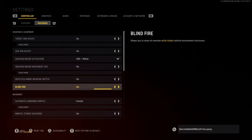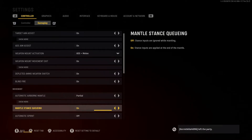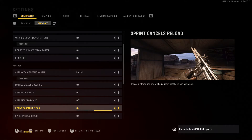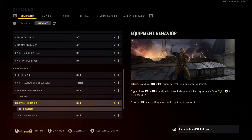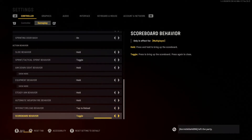Blind fire lets you shoot from behind environmental structures, kind of like Rainbow Six Siege. Automatic airborne mantle is partial, mantle stance queuing is on, automatic sprint is off, auto move forward is off, sprint cancel reload is on, sprinting door bash is on. Sprint behavior is hold, toggle aim down sight behavior is hold, equipment behavior is hold, steady aim behavior is hold, that's hold, and tap to reload and toggle.